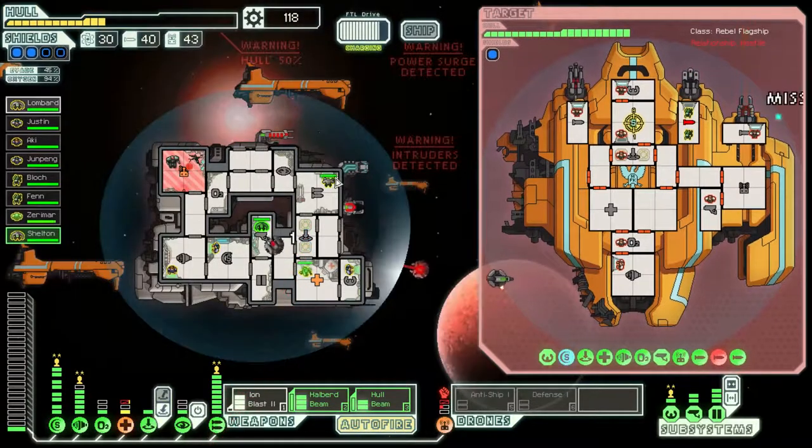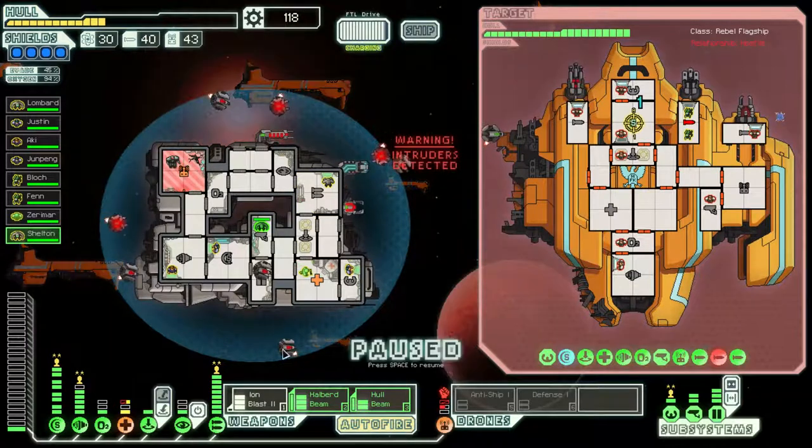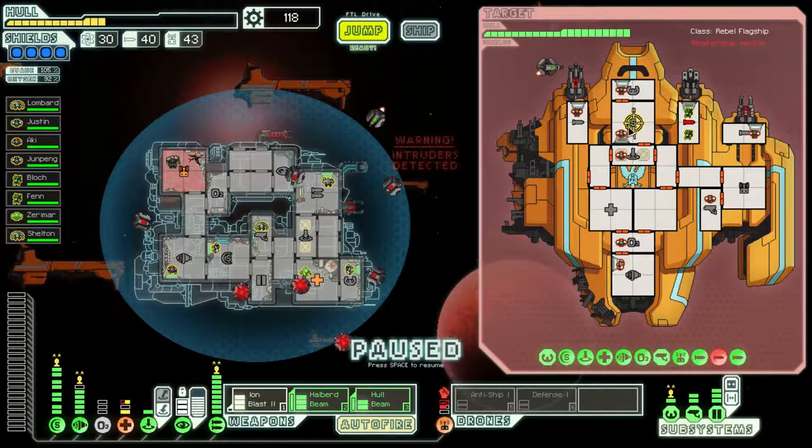Hull is kind of weak. Let's power up the cloaking a little bit. Turn oxygen offline for a moment, get level three cloak and cloak through all this. They're actually down to no shields right now — this would be a perfect opportunity to use the beams.